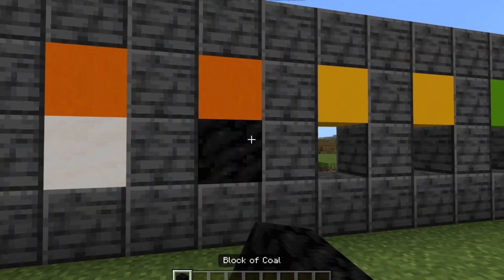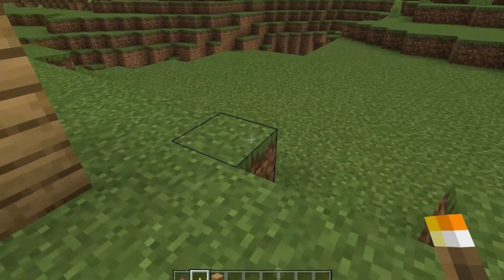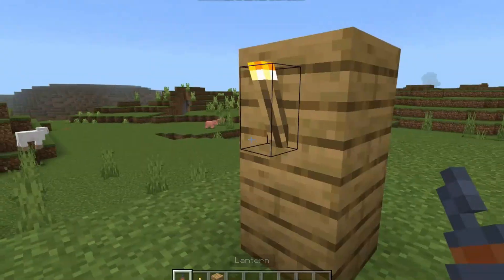Number 8: Coal. Coal is one of the best fuel sources. You're able to craft a coal block and smelt up to 80 items — now imagine a stack. You can also use it to craft torches and lanterns as light to prevent mobs from spawning or to make nice decorations. But it's only really good for smelting anyway.